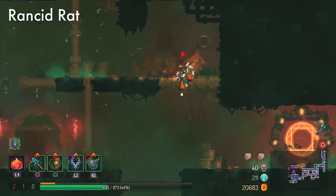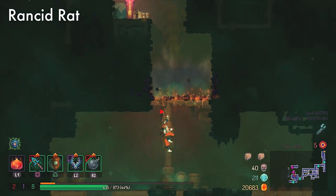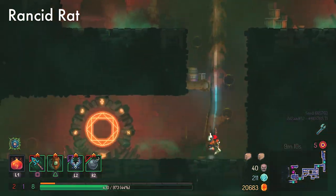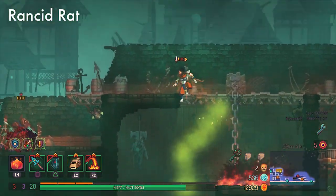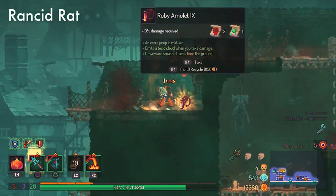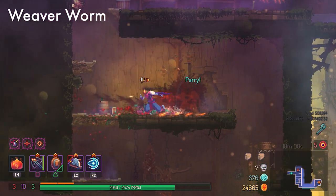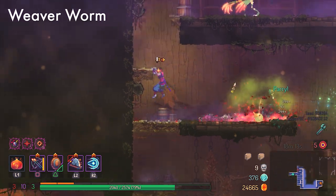Rancid Rats — also known as the most annoying enemy in the game — will run around for ages then finally leap towards you. Once they start the leap towards you, just like the regular zombie, hold out your shield and you should be good. I'd suggest having an AoE shield since there are usually clusters of three to eight rats together, so AoE shields definitely help. Weaver Worms are actually one of the harder enemies to parry because their timing is extremely different. Think of it as the exact opposite of the Corpse Juice — they'll open their mouth and keep it open for a half second, and then close it. After that half second, hold your shield out and you should be able to get the parry.